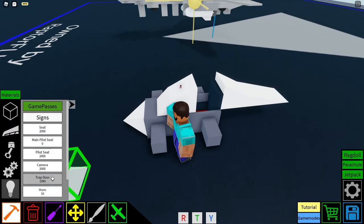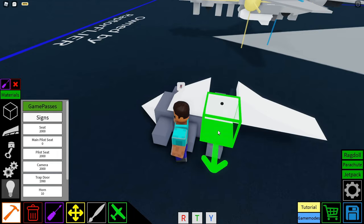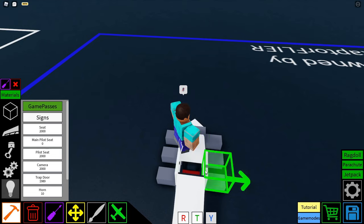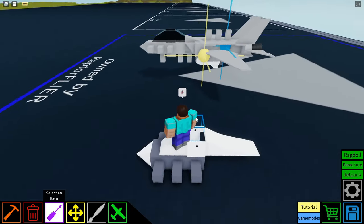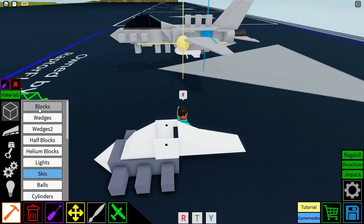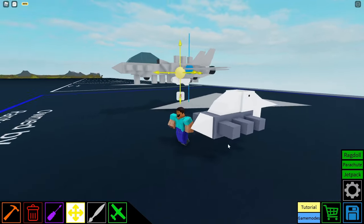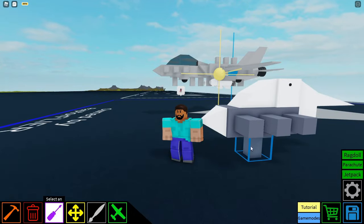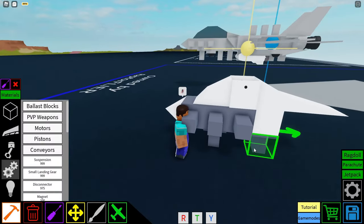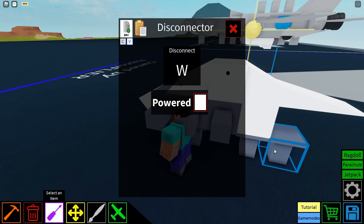We have these trap doors situated along the side of the cockpit. Make sure to have the black dot of the trap door facing upwards so that it grips onto the disconnectors down there. Set the trap door to open and close on a key that you'll never press, just so that they never open or close when you're flying. We're going to put a block behind the main pilot seat and then move our build up one block so that we can access the bottom of the build. Then we're going to place a disconnector underneath that gun, set it to disconnect on the W key, followed by another disconnector one block behind that — with a gap — and then another disconnector behind that. They're both set to the W key.